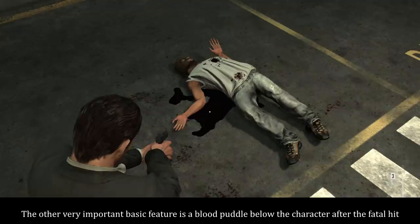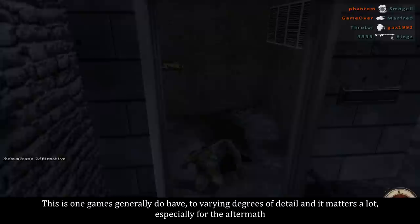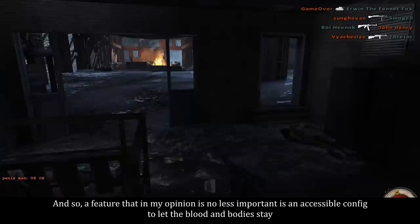The other very important basic feature is a blood puddle below the character after the fatal hit. This is one games generally do have to varying degrees of detail, and it matters a lot, especially for the aftermath. Even if you do have really nice staining and pooling, having the mess start disappearing on you is pretty underwhelming.